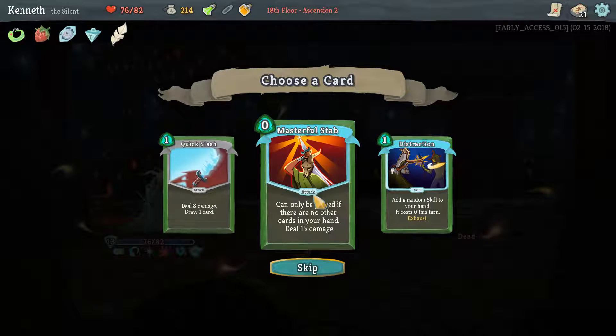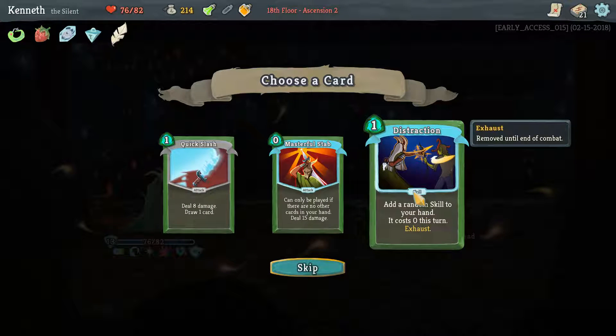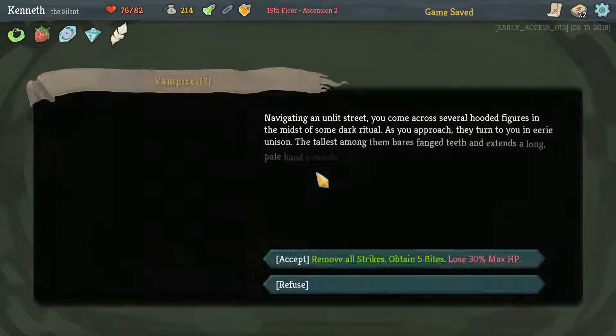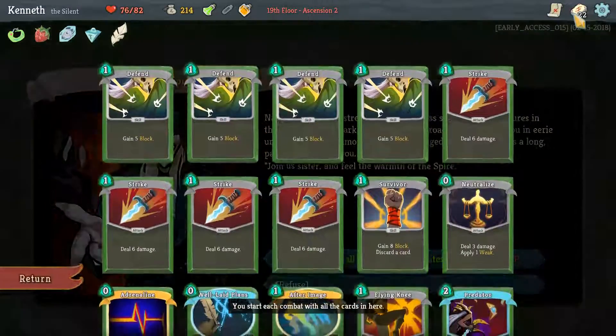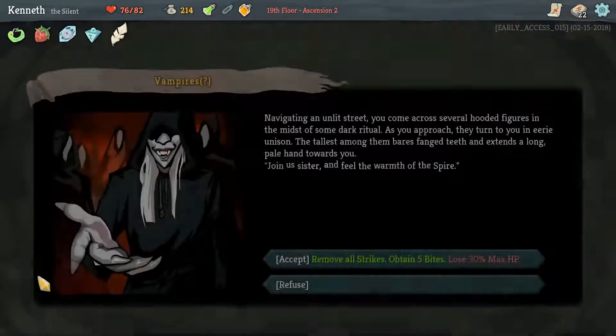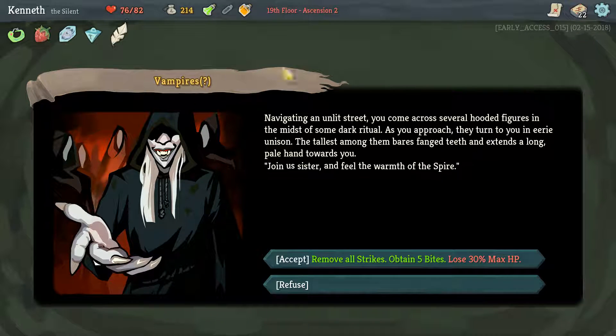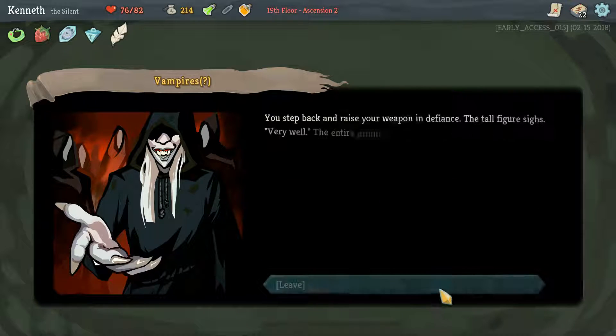Masterful Stab — probably never going to make this work in this deck at the moment. Distraction, I think, is good enough. Vampires — don't think I'm going to do it. Last time it hindered us quite a lot. Can't take this every time it shows up. We do have a higher max HP so it won't be as bad, but no thank you.